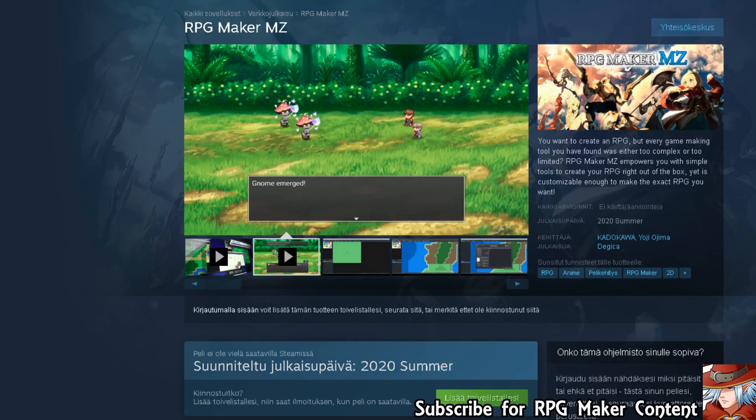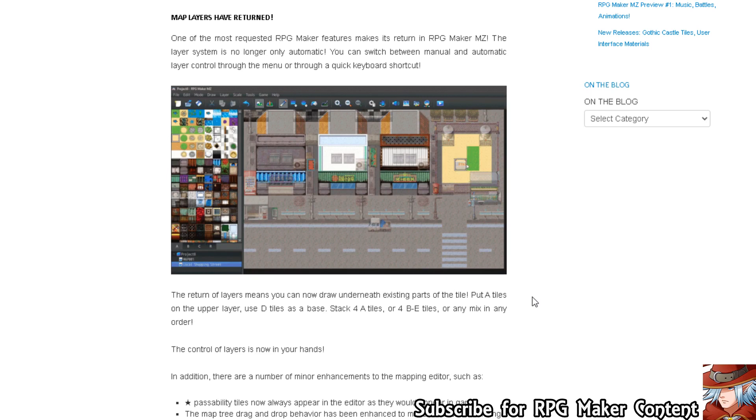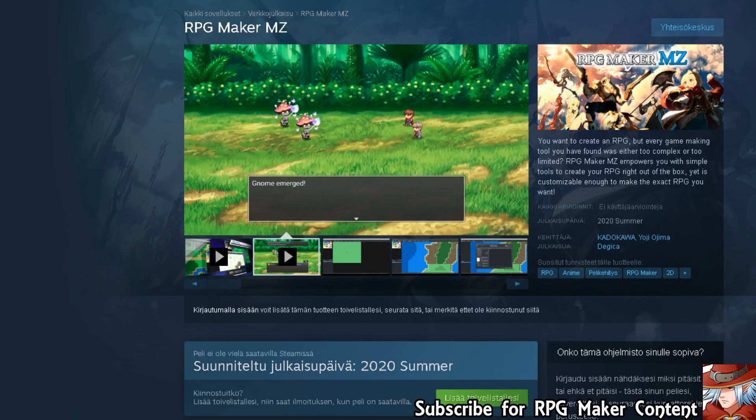Hello. Today we're going to be looking at RPG Maker MZ news — how a new battle system and stuff has been released, and at the same time some previews of the graphic engine. As you can see there are some layers in there, four layers in fact, and this might be some good news for the mappers out there. We have been wanting to see RPG Maker XP style mapping for a long time. We don't still have outer tiles, but we do now have more layers, and I think it would help our RPG making experience.